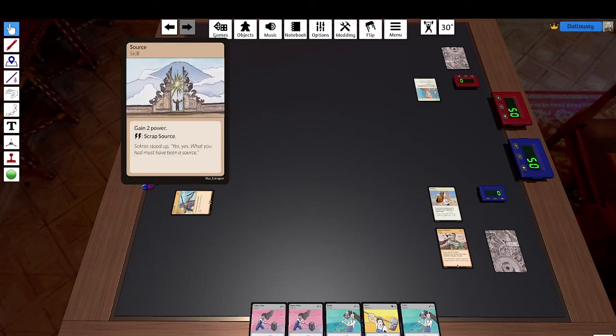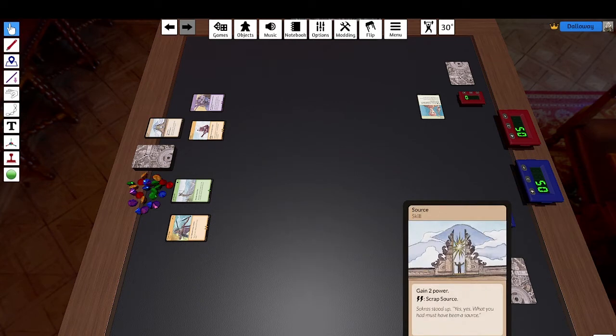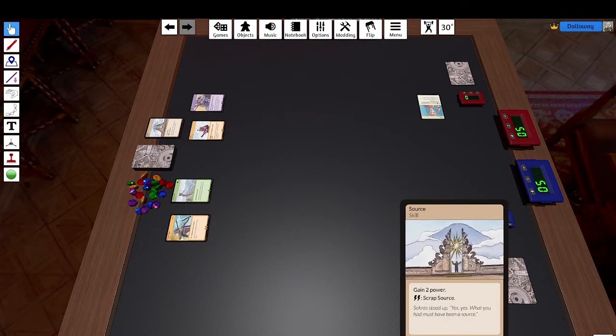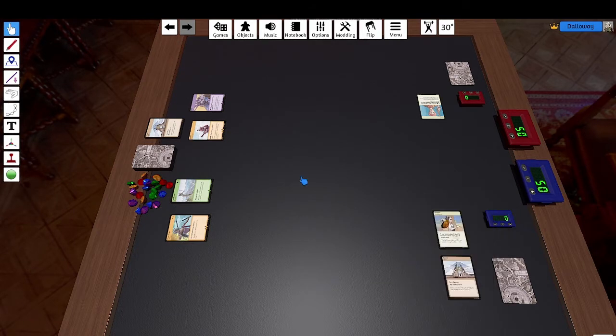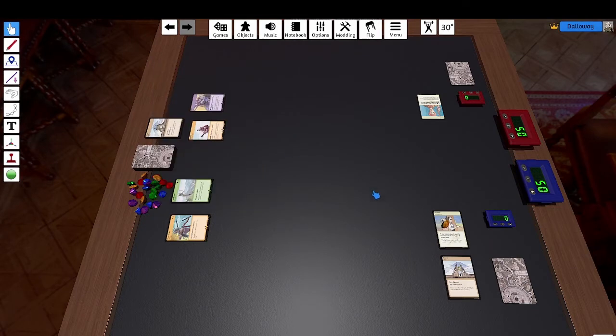I also have the option to take a source in addition to the drafted card, and I will do that. You should have a couple of sources in order to use your abilities — you don't always have to take a source and you can play with very few power. But in this case I am aiming to draft GunBot next turn, and GunBot demands a lot of power because I can use this ability every turn to deal damage.